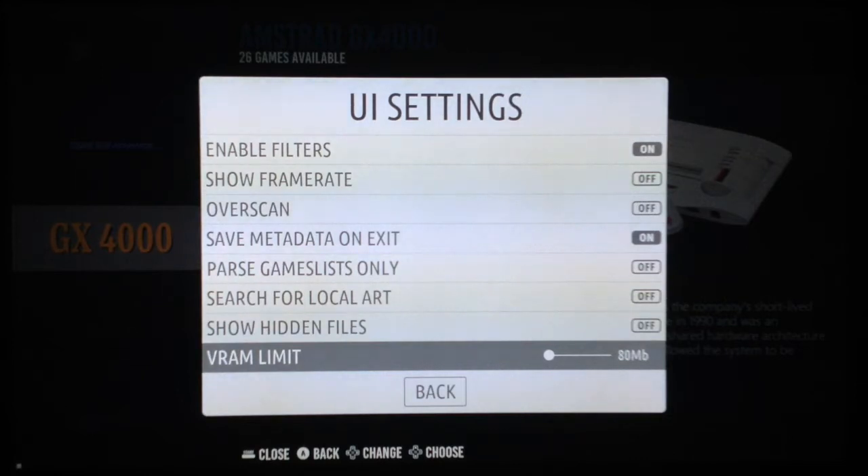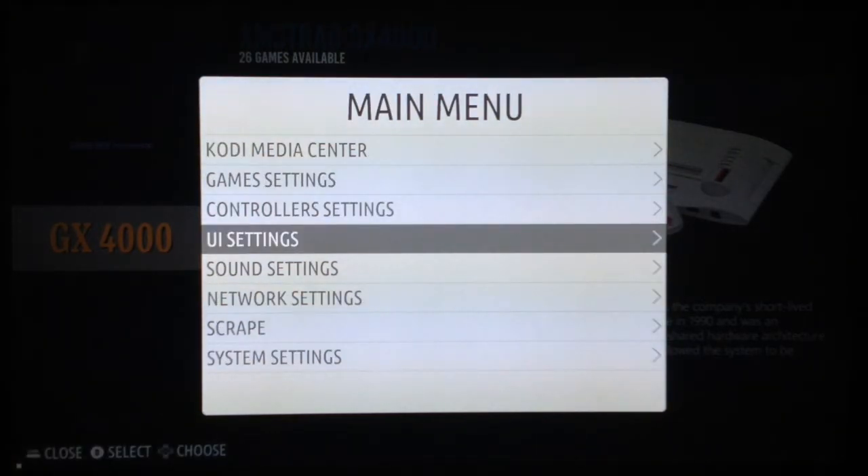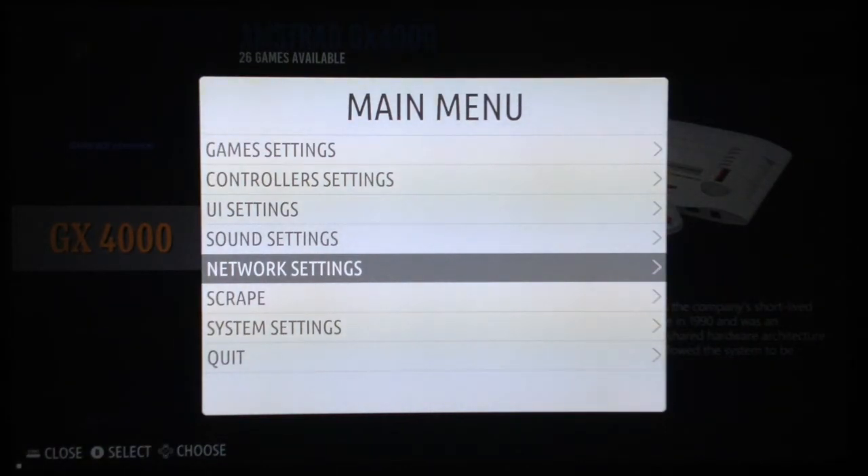There's a difference though: Batocera lets you modify the VRAM limit — Recallbox does not. This useful option is for if you use a theme with high-quality images that can stress your RAM, which can cause the infamous white screen issue. If you alter the VRAM limit, be very careful. On Recallbox you can't do anything on the RAM side — you have to switch to a less demanding theme.